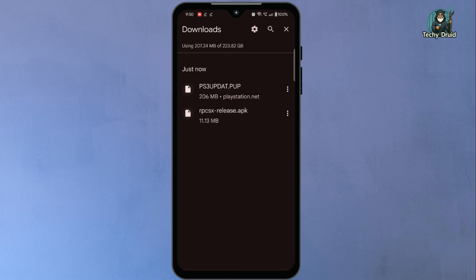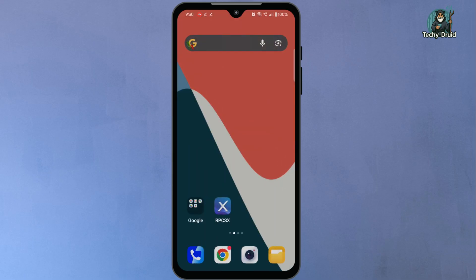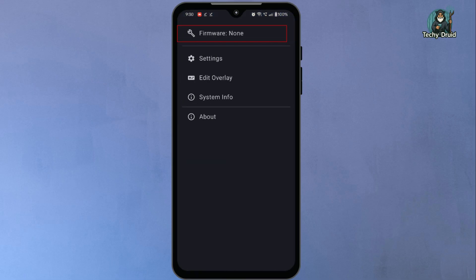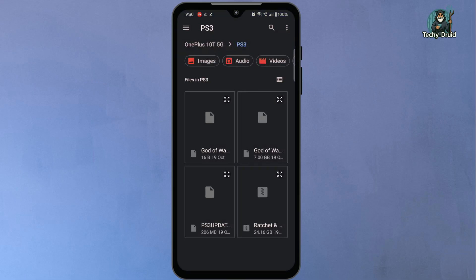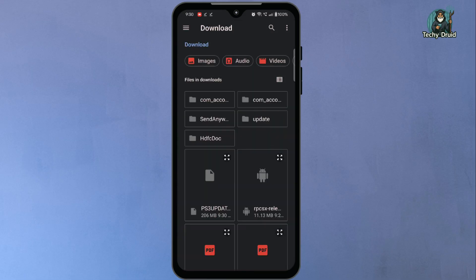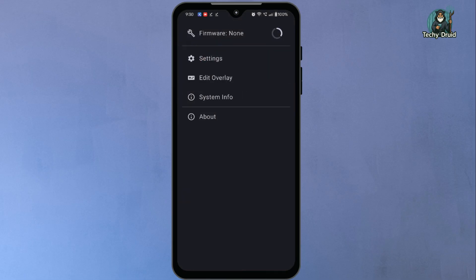Once the download is complete, open the RPCSX emulator again. Tap the menu icon in the top left corner and select the firmware option. Then browse to your downloads folder and select the PS3update.pup file. The installation will begin automatically. This process might take a few minutes, so wait until it's finished.